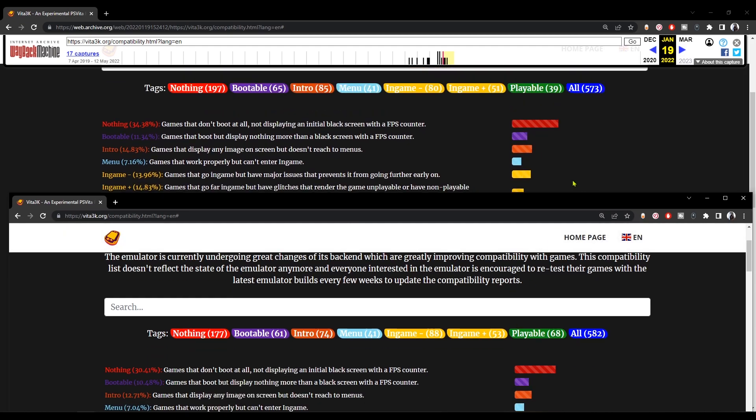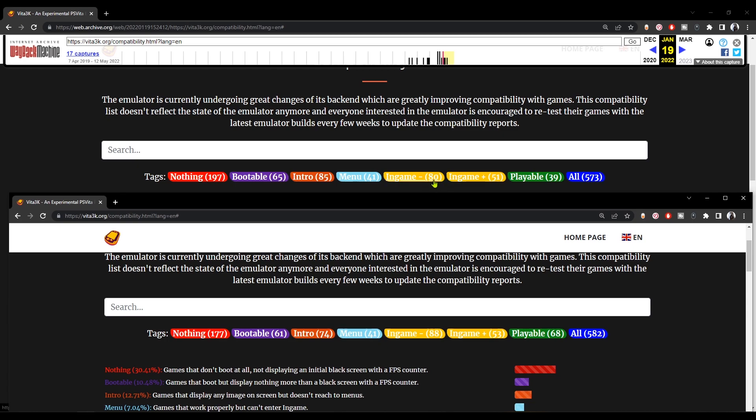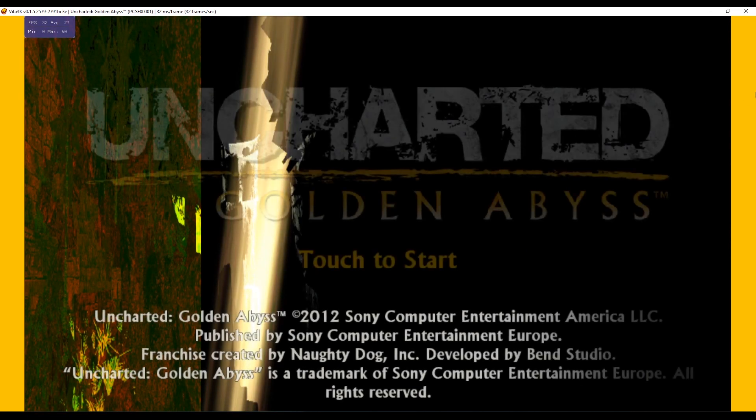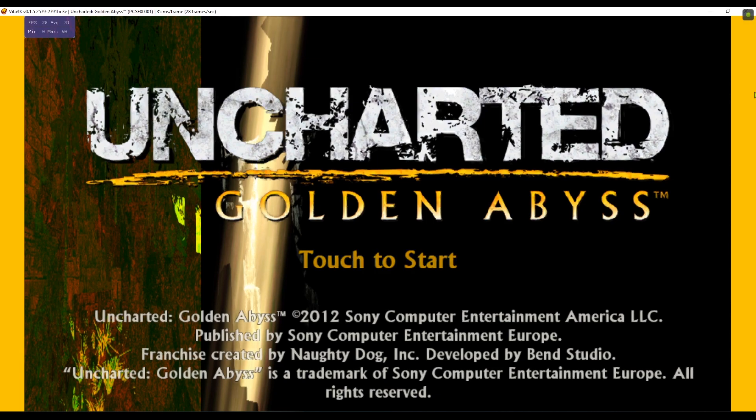Also, the number of games that go in-game has been increased from only 80 games to 88. This means that the games that used to go only to menu and then nothing happens after that — those games now go in-game. I'm going to show you Uncharted, which only boots into the menu and doesn't go in-game. Now games that go in-game are more than games that go only to the menu with nothing after that.